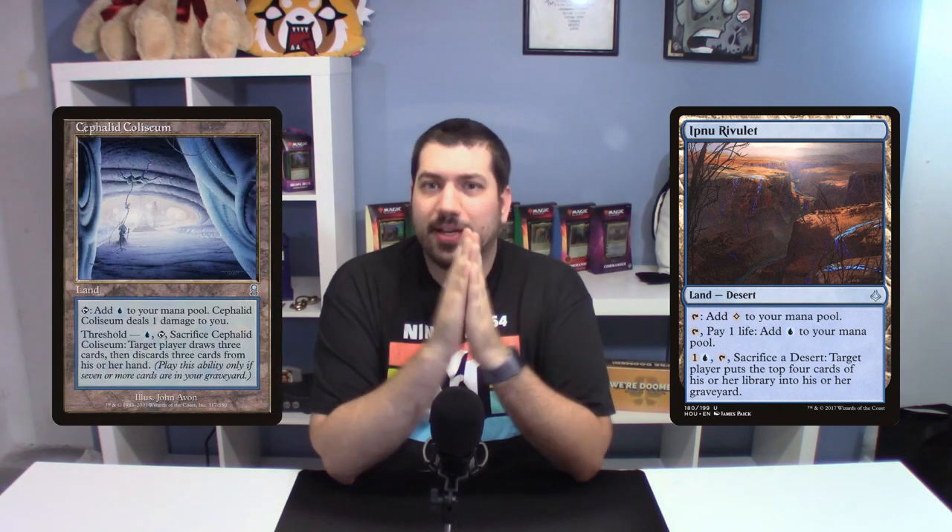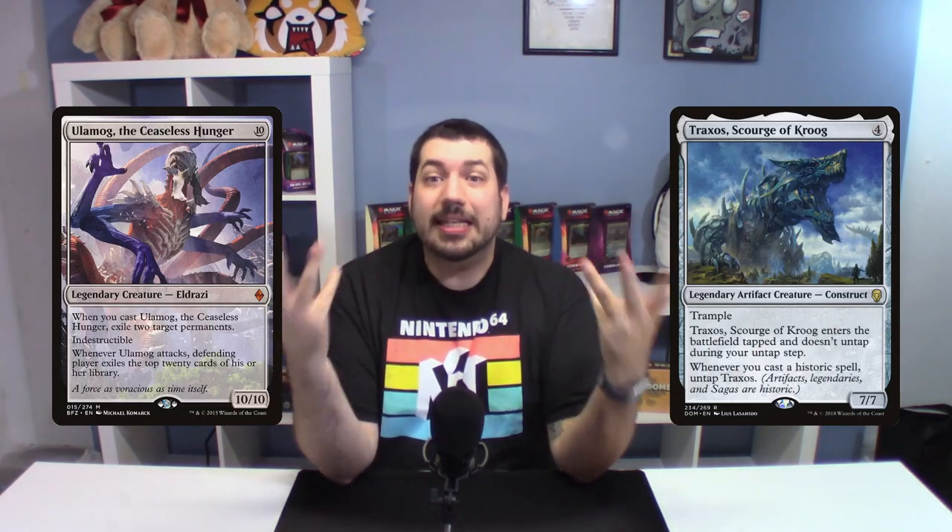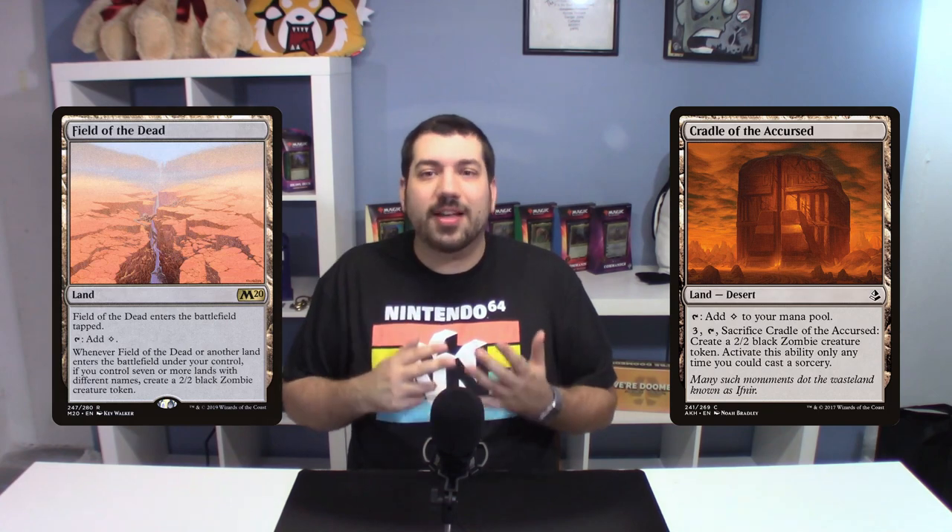Some people also play Cephalid Coliseum, so you can have another functional duplicate of that effect. And the last one I have for you here are our colorless friends — your Emrakuls, your Kozileks, your Ulamogs, your Traxos — things that don't have access to colored answers to a lot of effects. In colorless decks, a lot of these deserts are essentially free inclusions. They produce colorless mana, they don't enter tapped, they do what the deck is doing anyway but now add a layer of utility. It gives access to a little bit of graveyard hate, a little bit of token production — you could toss a Field of the Dead in there. Essentially a free spot in the mana slot for a colorless deck.